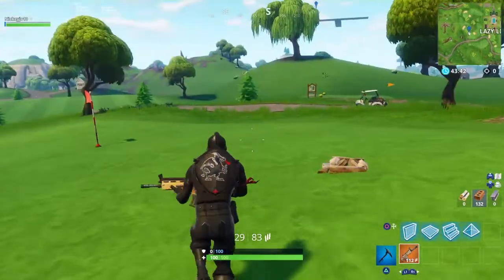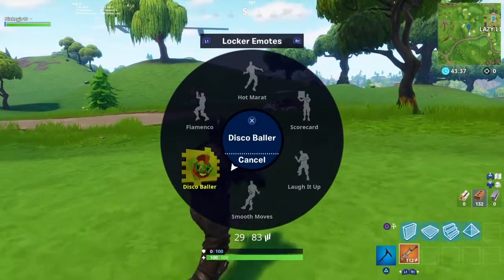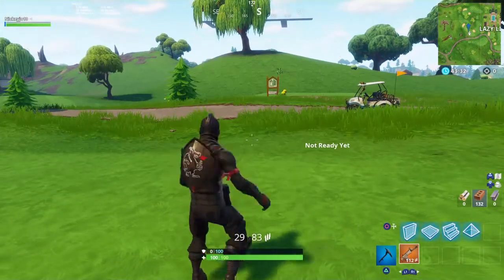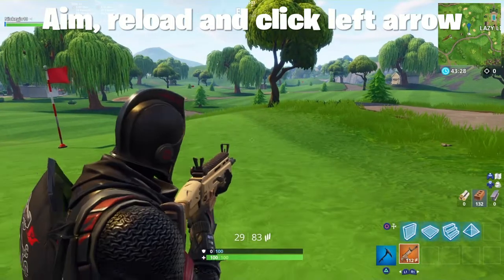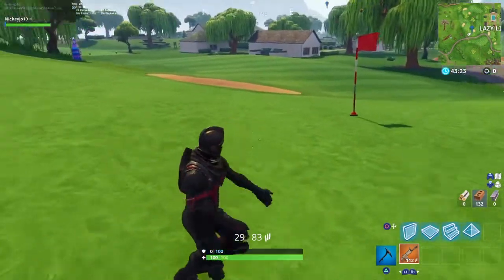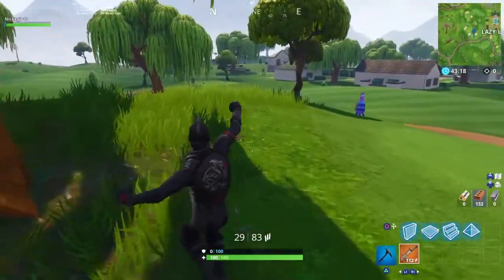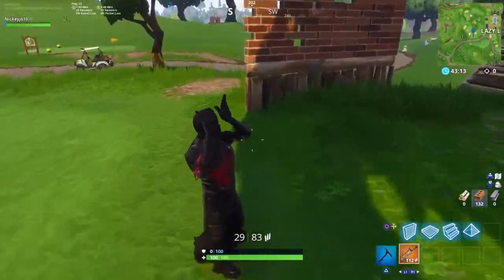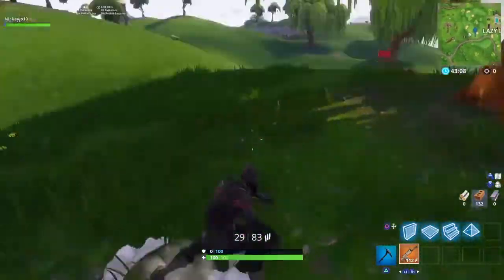Once you've done that, you need to have a gun in your hand. Pick whatever emote you want to use. Then you aim your gun, reload, and in the middle of reloading you click the left stick — because that's set to replay the last emote.